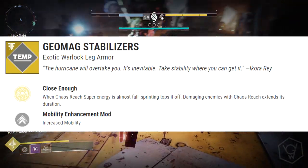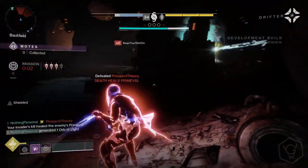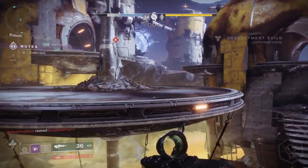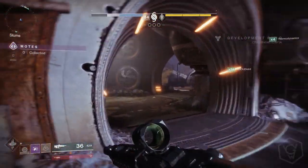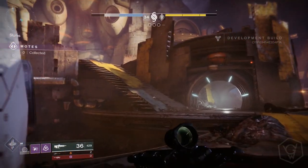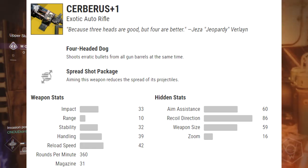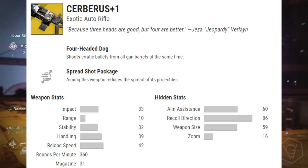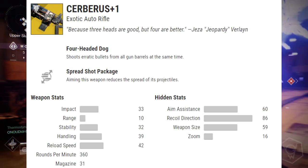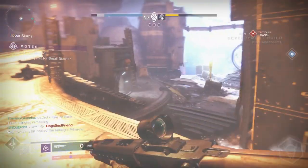If you want to take a look at any more of the armor pieces, scroll back through the video. Unfortunately we don't have any pictures yet because this is stuff on the database that's not technically meant to be shown yet. It seems like most of the weapons have been shown though. Starting off we've got the Cerberus+1, an exotic auto rifle. All the perks are on screen if you want to take a look — bear in mind stats are subject to change if they do some last-minute tuning.